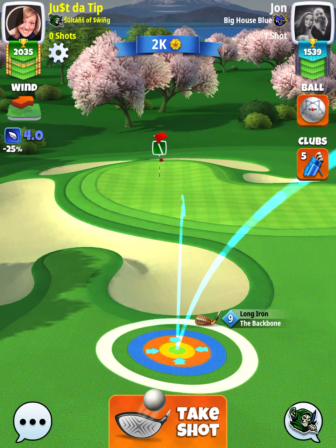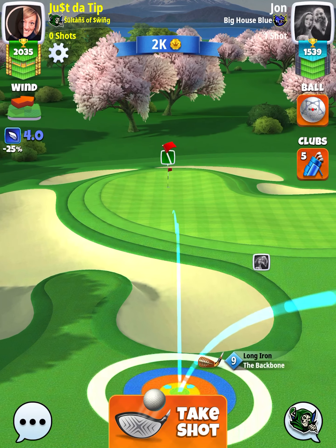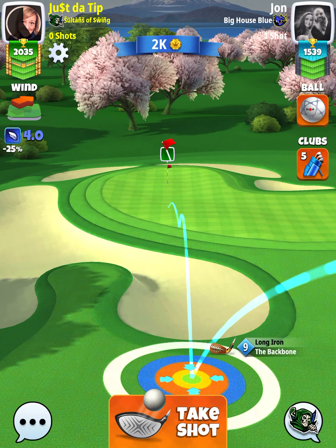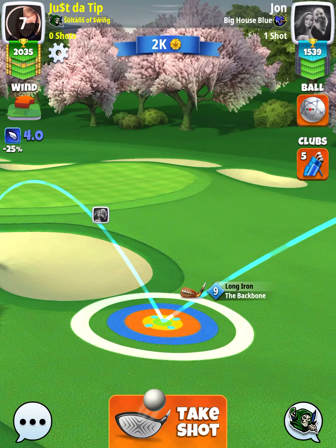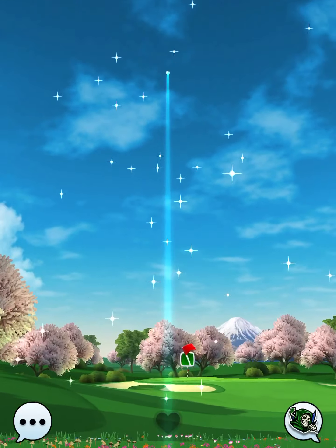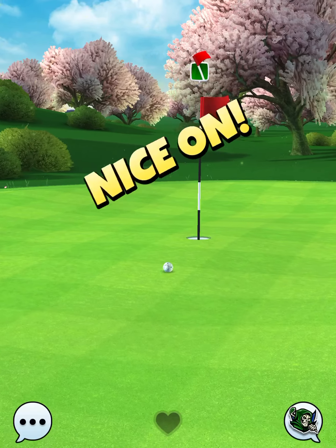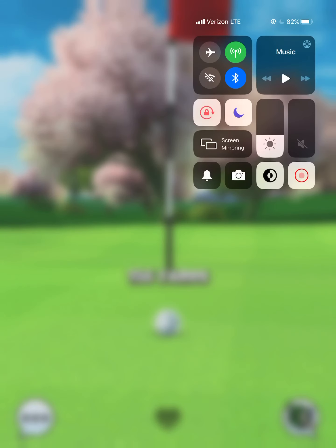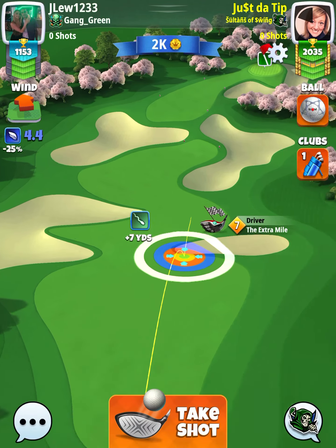Hole number four — I played this one at 10% elevation as well and used the backbone. I'm moving the camera angle around to find a particular landmark. I use the green squares on par threes to get a good scope of what I need to change when I miss a shot. Playing at max distance and 10% elevation, I hit a great ball — so I don't really know what to adjust next time, other than maybe a click of top spin. We're still going to pick up an easy birdie on this hole. My opponent somehow ended up in the rough, so I don't think this will be a trouble hole for most people.